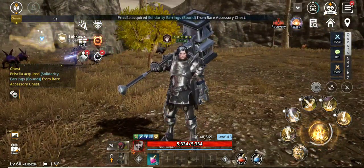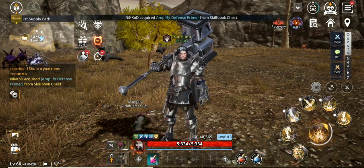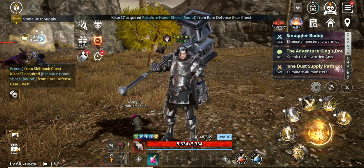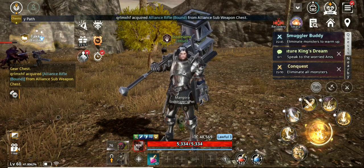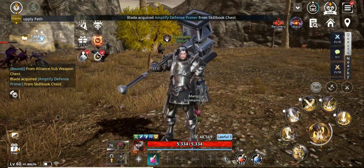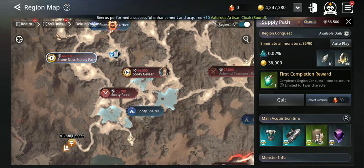First, leveling up. When it comes to leveling up, you have to stick to the main quest as much as you can. Don't forget to take conquest quests, because every area you move to you get a conquest. You can see them also on the map — each zone has them.